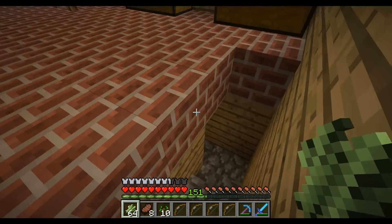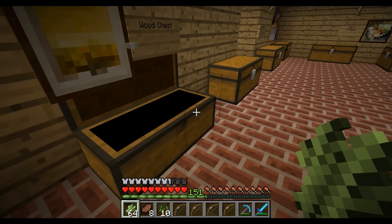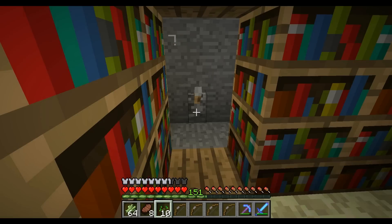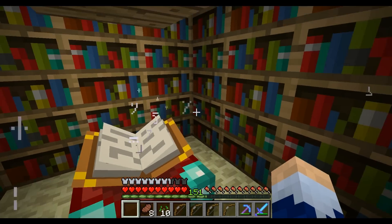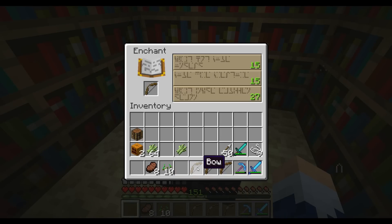I wanted to get a flame enchant — oh, I need another bookshelf. But those are hard to get; usually you get power when you enchant. When I do this, I typically take a bow and another bow of the same thing and swap them back and forth instead of taking it out and putting it back in. It increases my odds of getting a level 50 enchant.